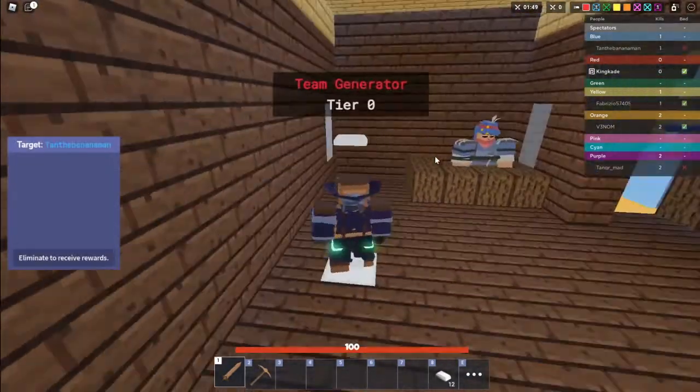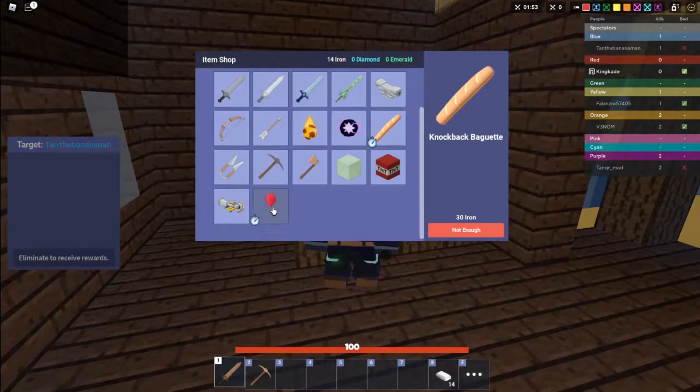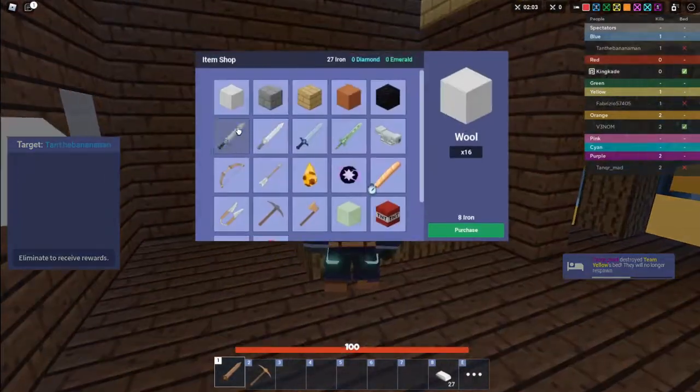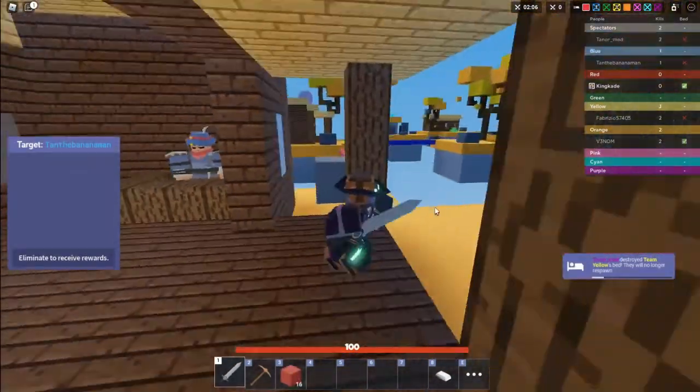Never mind — I think the baguette is just like the balloon, so anyone can pick up the baguette. It has this little timer thing next to it, just like the balloons do. I think that means you don't keep it after you die. Anyway, we're going to go ahead and attack him again since we already got his bed.